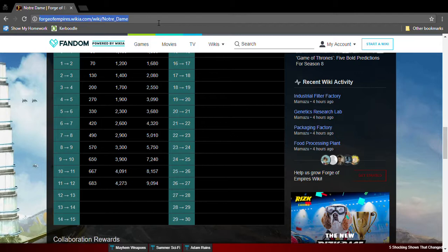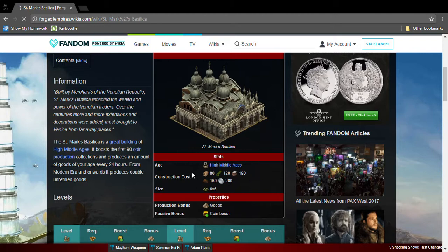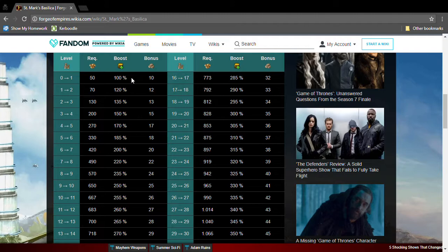The next one is Saint Mark's Basilica. It needs High Middle Ages goods and it's a six by six. This great building produces goods and coin boosts — 100% coin boost at level 1 and 10 goods at level 1. This is a great, great building.